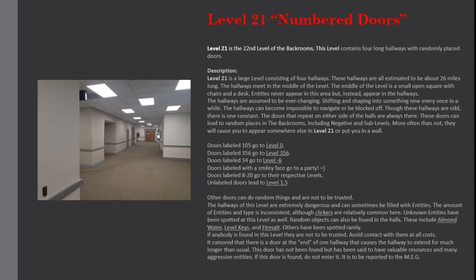These doors can lead to random places in the backrooms, including negative and sub-levels. More often than not, they will cause you to appear somewhere else in Level 21 or put you in a wall. Doors labeled 105 go to Level 0; labeled 356 go to Level 356; labeled 34 go to Level -6; labeled with a smiley face go to a party. Doors labeled 8 to 20 go to their respective levels, and labeled doors lead to Level 1.5. Other doors can do random things and are not to be trusted.